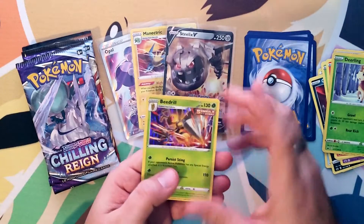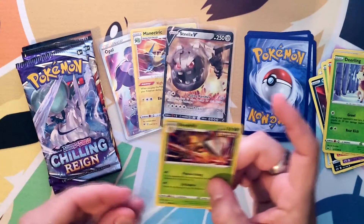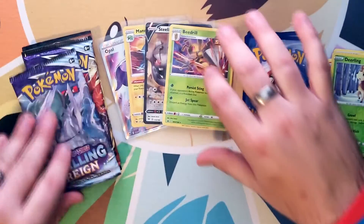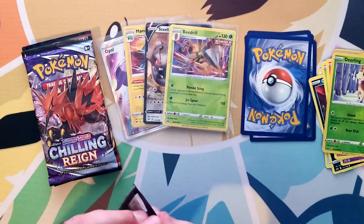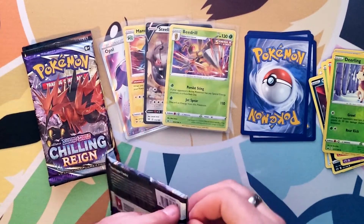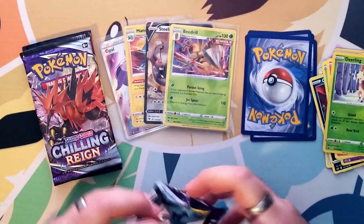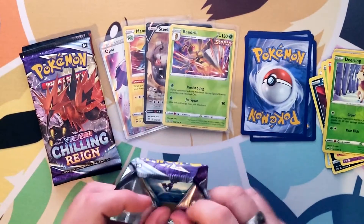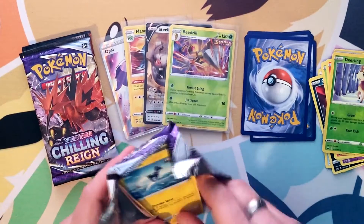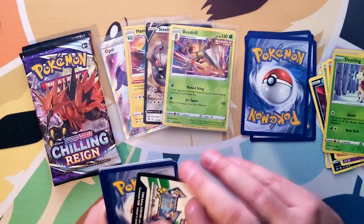Hey, a holo Beedrill — Single Strike — very aggressive, probably kind of cool because it looks cool. I'm going to sleeve it. A holo is a hit to me, folks, so I'm sleeving my holos. Now with Celebrations I didn't sleeve every card that was a holo because every card is a holo, but I'll sleeve them before they go in the binder, that's for sure.